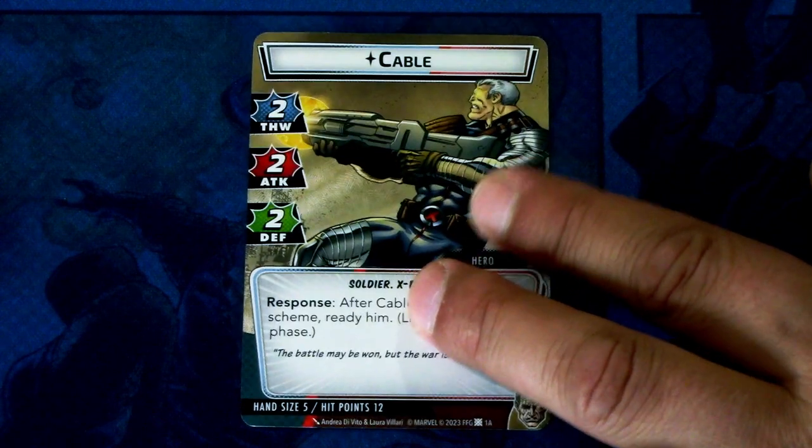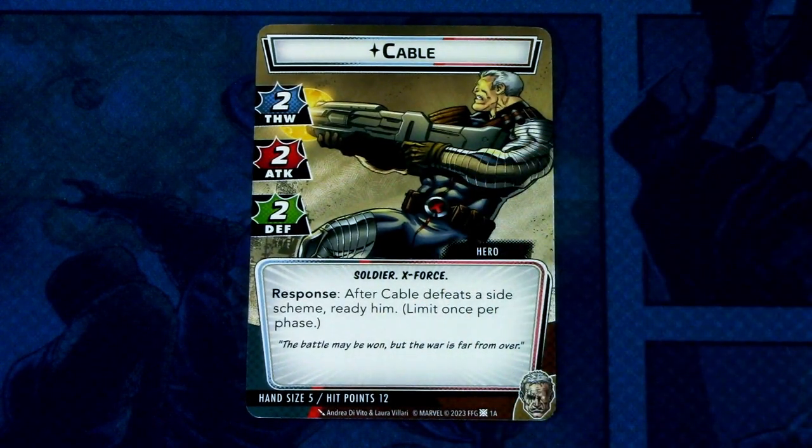On the hero side, Cable has a stat line of 2 thwart, 2 attack, and 2 defense. He has soldier and X-Force traits. Response: after Cable defeats a side scheme, ready him — limit once per phase. Hand size is 5 and hit points is 12 on the hero side.